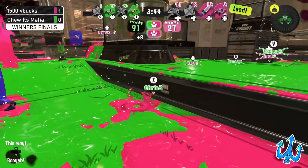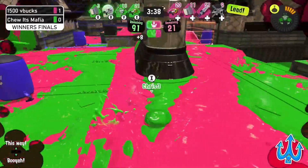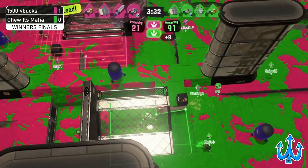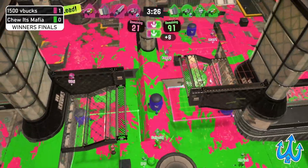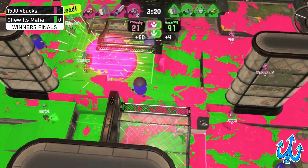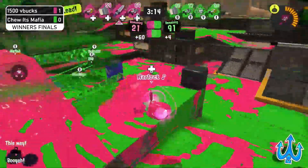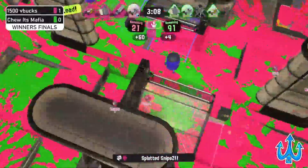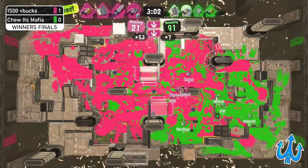Chewitt's Mafia really doesn't have that much time left because the timer is only on 25 right now. But 1,500 V-Bucks actually only has one person left on their team, and the Splatana Stamper is doing everything it can to give jumps and just stay in that mid-path, even though it's on its own. It is going to jump out, but even though Chewitt's Mafia had a decent amount of control — enough to capture the zone on most maps — they just, about 5 seconds ago, were able to cap the zone and get that penalty applied, and now they're just barely able to keep it stalled. As the Zipcaster gets one pick, gets almost two picks before being forced to recall, and now mid is in 1,500 V-Bucks control.